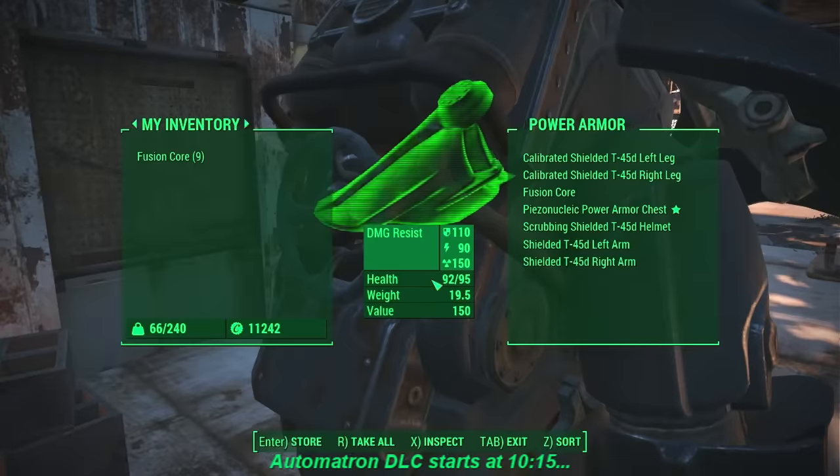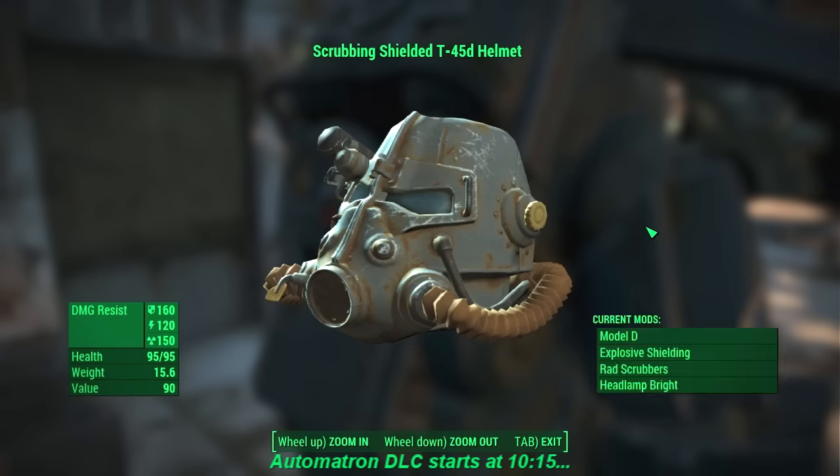Continuing with the mods: on the helmet I have rad scrubbers. This will take away all the rads out of any food, so I can eat any kind of prepared food — like Cram or Instant Mash — and it will remove all the rads. This gives me a lot of options when it comes to eating to recover my health. By the way, I'm playing on Very Hard.